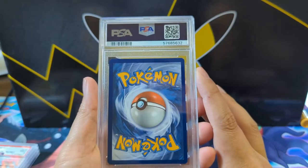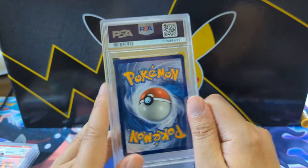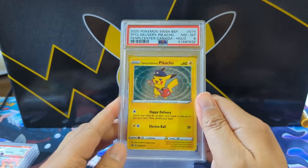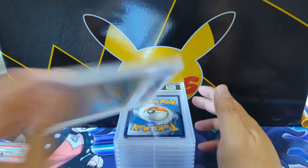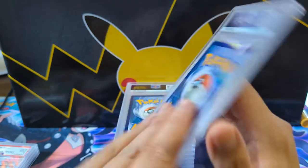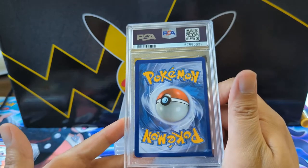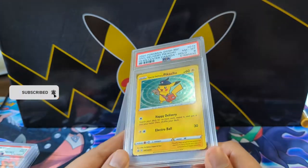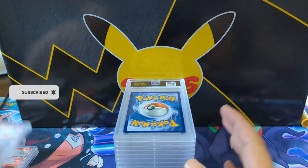Here's one of the disappointments. This is the Special Delivery Pikachu — a very cool card you got from the Pokémon Center for free. Such a cool card, love it. But this one got an eight, and I'm not really sure why. I feel like this was a pretty tough eight — maybe the centering isn't perfect, but why isn't this a nine? Maybe there are some scratches on the holo. Kind of disappointing.